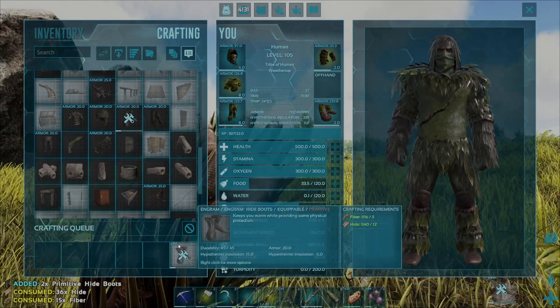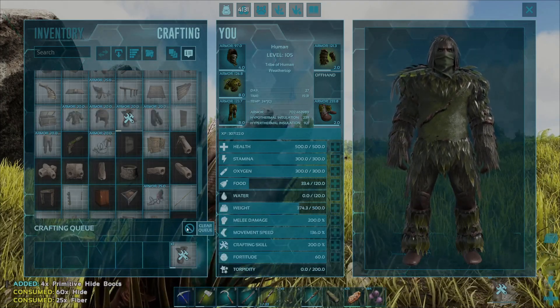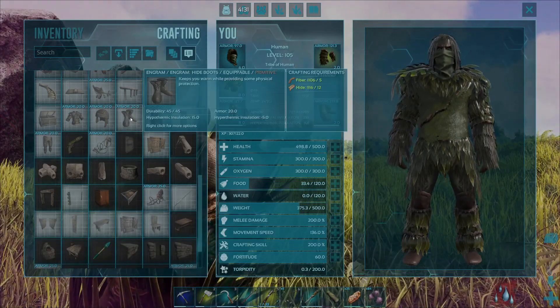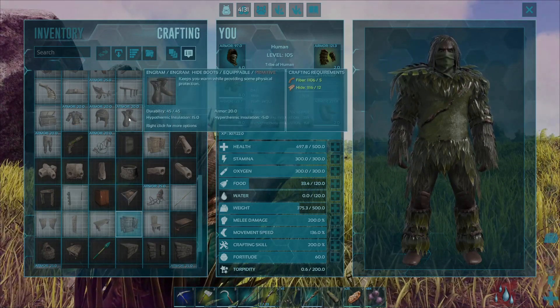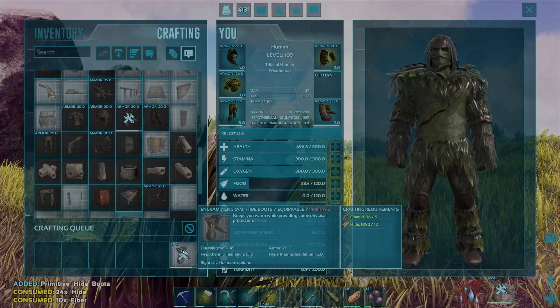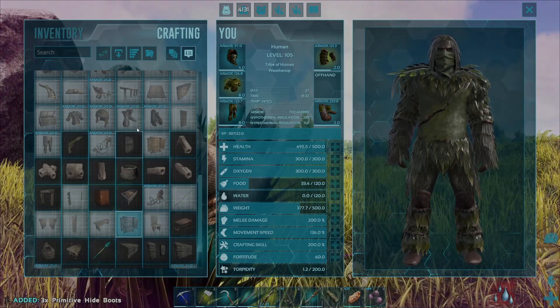Nobody really wants 100 pairs of boots, so you can cancel this just by pressing the clear Q key — it'll finish crafting the one it already started and cancel the rest. The faster way to do this is to simply hover over the Engram, press the A key, and all of those will craft up like so. Again, you can cancel by pressing the clear Q key and it'll finish the one that was started and cancel the rest.